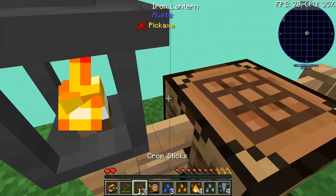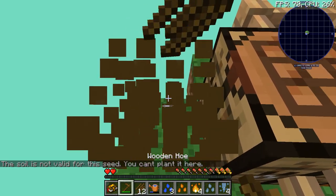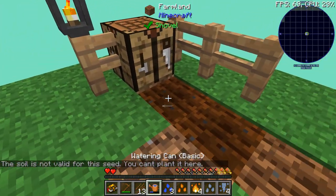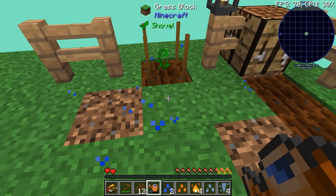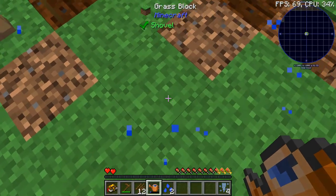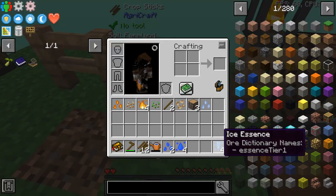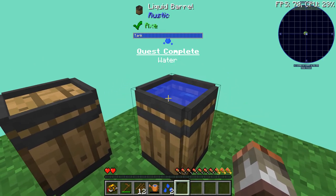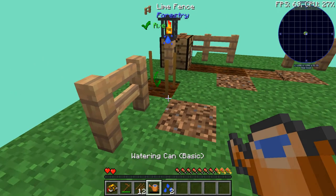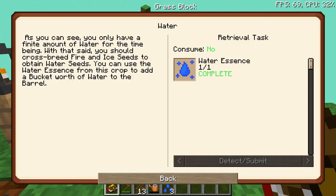We do have to grow a couple of these up just to get it to the level where it's happy, because we need to get the essence to fulfill the quest. Each essence equates to one bucket. Don't spam-click on this because it will use up all the essence even if it's got no space to use it — just a little heads up. But that quest is now completed.